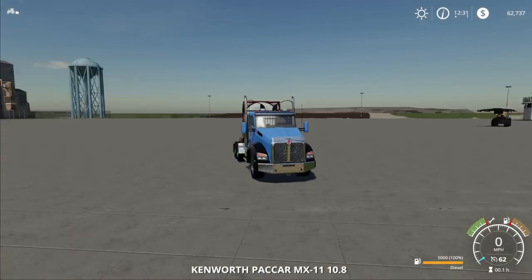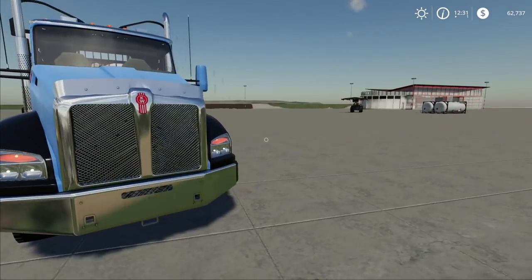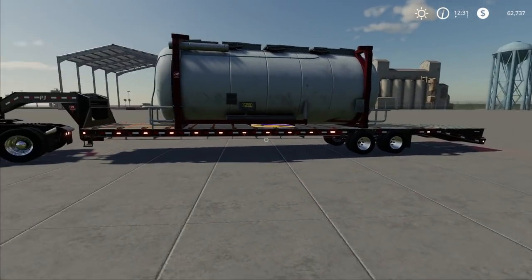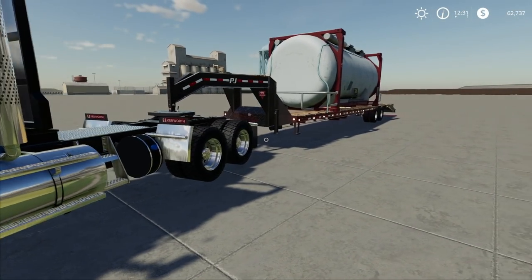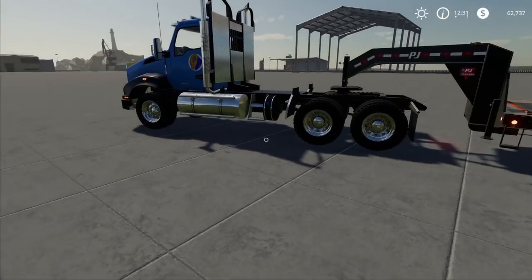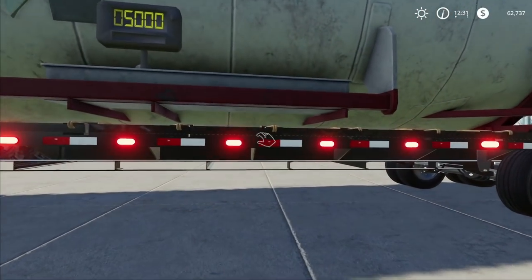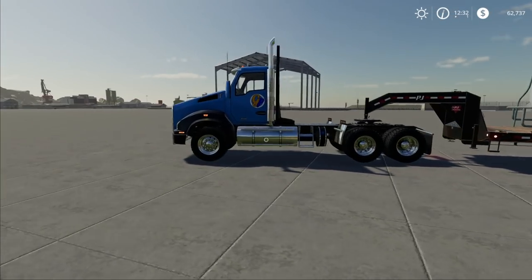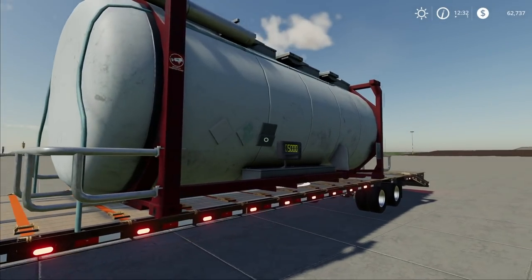First off we have this GP truck — I don't know who made the original Kenworth but the logos were thrown on by Babcock Farms, I think that's how you say it. I'll link it down below. There's a giant pack that was released where you can get this truck, a Ford Raptor, and a really cool Ram. On top of that you get these trailers, and there's also a kind of hidden GP logo on there, which is pretty cool.